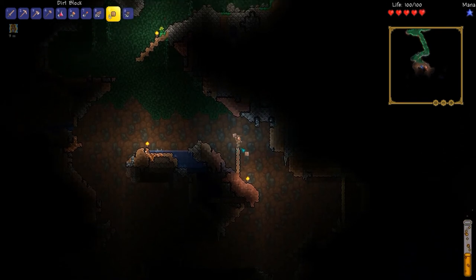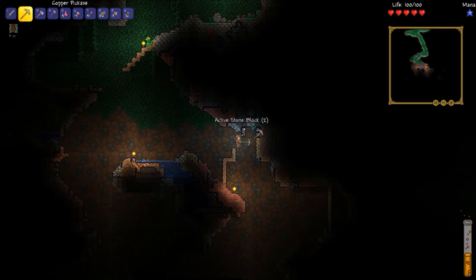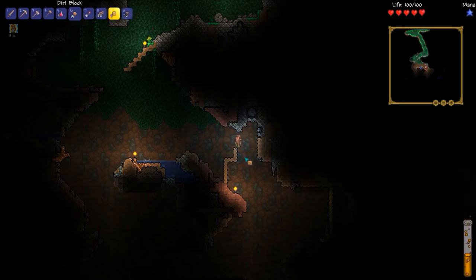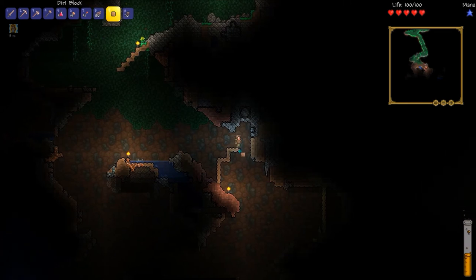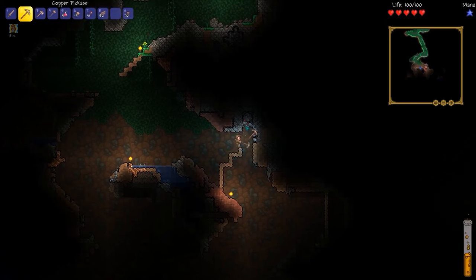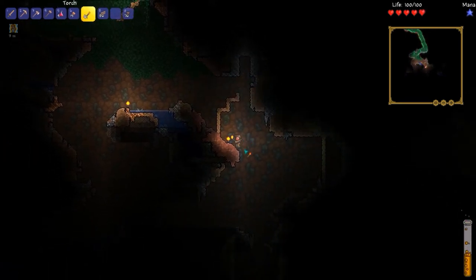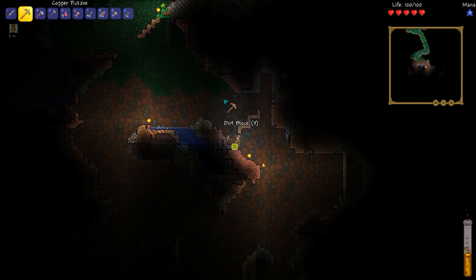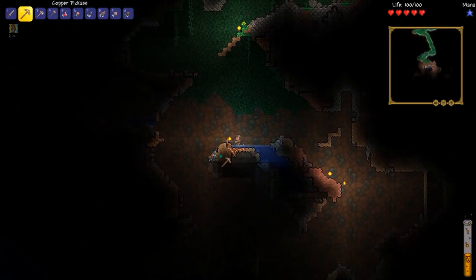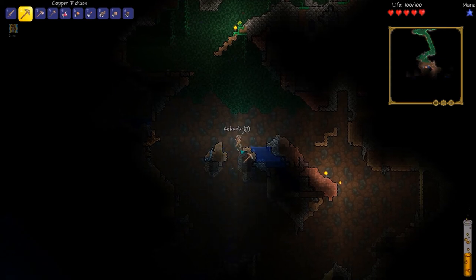Up here — important to note — there is a boulder in there. If I mine this, these are active stone blocks, which are pretty much stone blocks that can be toggled in and out of tangibility based on power. Boulders do a ton of damage so you want to avoid them at all costs, especially in early game. They don't do as much damage in late game, so you don't have to worry as much then.